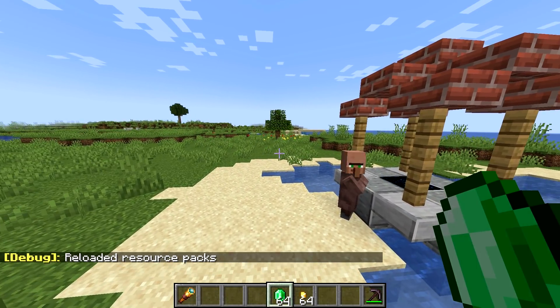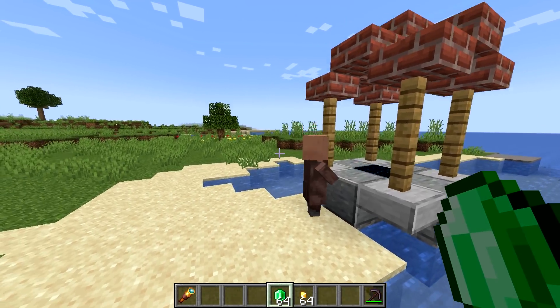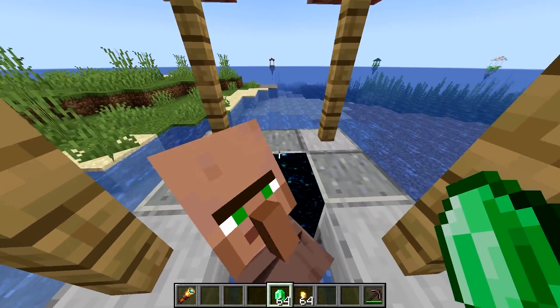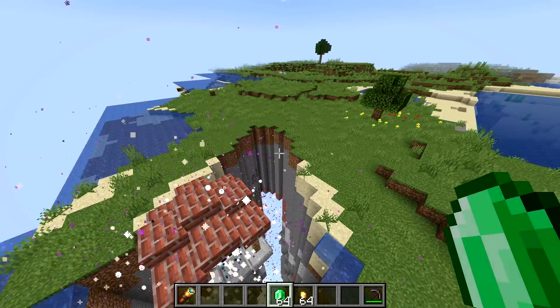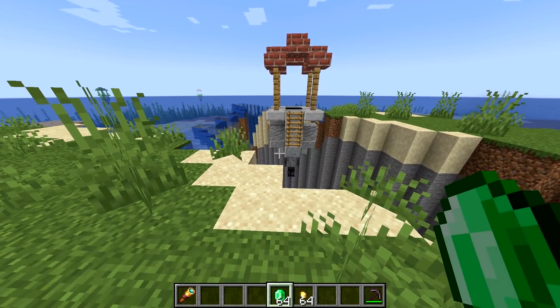I just stripped the resource pack that makes the portal screen. It's just an end gateway block. The beam and the particles had to be done through modding. You can't tweak the particles right now in the resource pack. But Rifts, it's not a new 1.7 feature. Sorry to disappoint. But that was an April Fool's video, if you didn't notice.